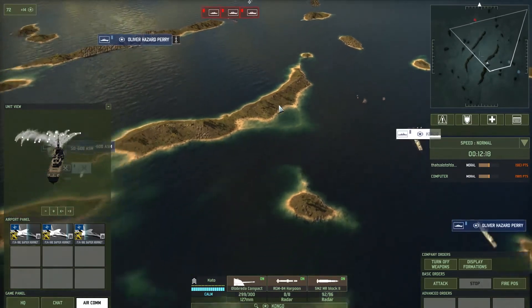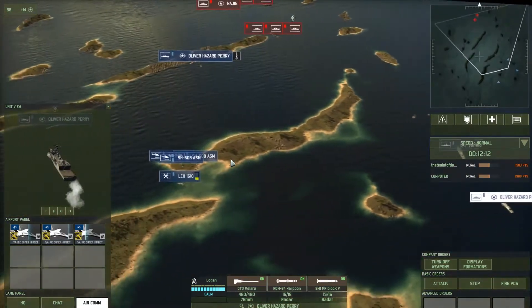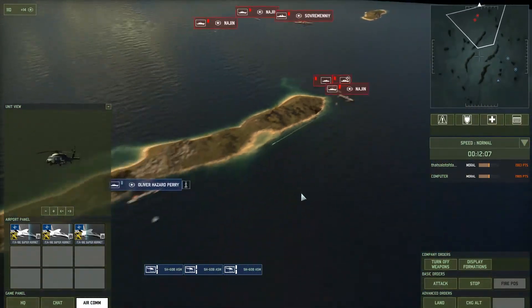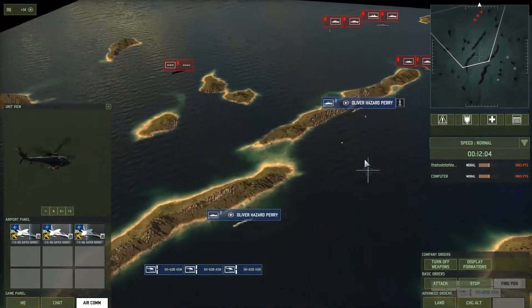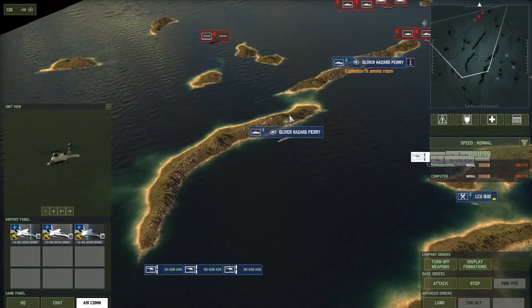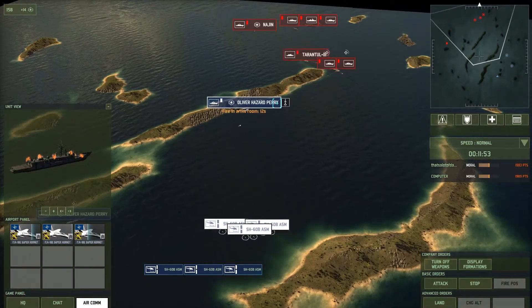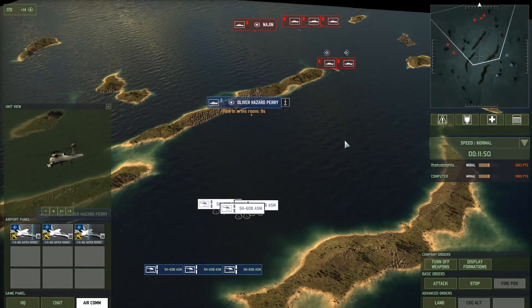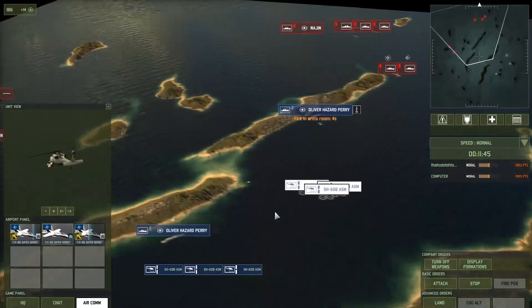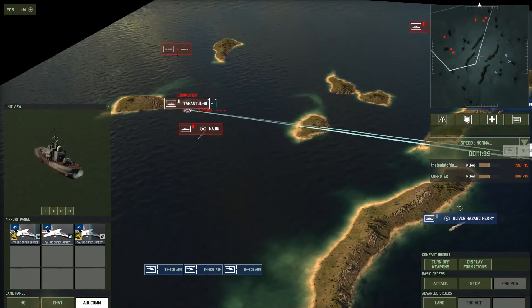We can start reinforcing this area to deal with the incoming spam more effectively. I would really like to focus in this area but we are also going to receive some sneaky attacks and it's dangerous for our helicopters and resupply. The Kongo needs to be here and be supported. This Oliver Hazard Perry is not in opposition to fight, but we have one at full health that we can bring to aid the situation. Our Kongo is accepting some missile attacks but hopefully they won't do damage since the Oliver Hazard Perry is coming to its assistance. There is a Nadzin over here — the Nadzin can't come from here but the Tarantul can.